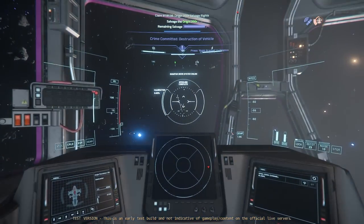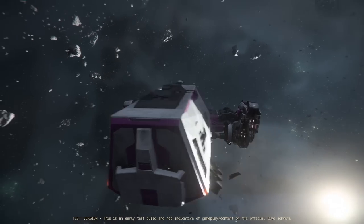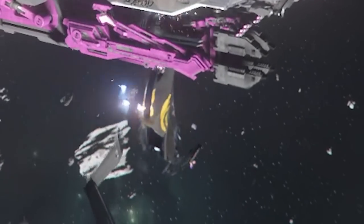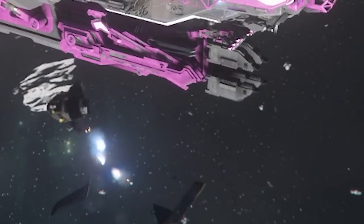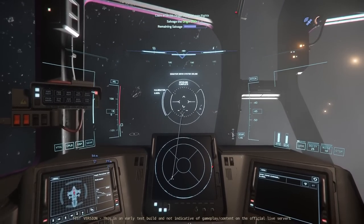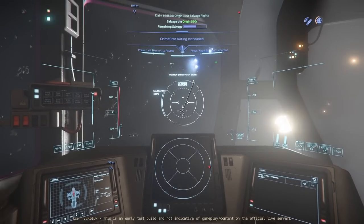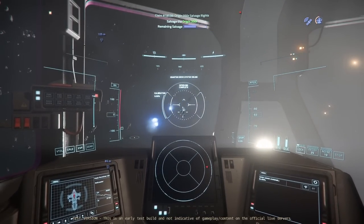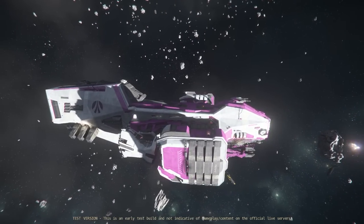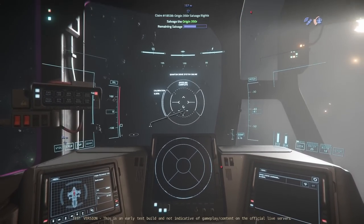I kept overshooting and must have ended up sitting on the target. It got stuck in my claw. And now I have a crime stat — two crime stat. Why would I have a crime stamp for blowing up a vehicle I have salvage rights for? Did the owner still want the dilapidated husk at the end? What a stupid thing.